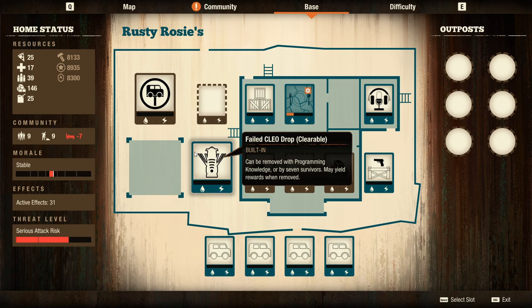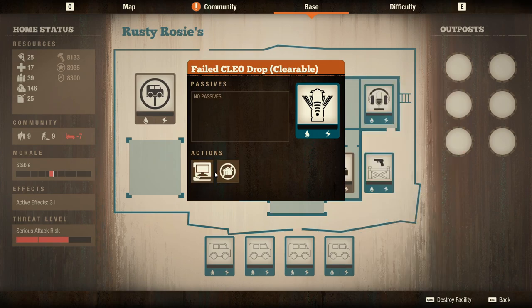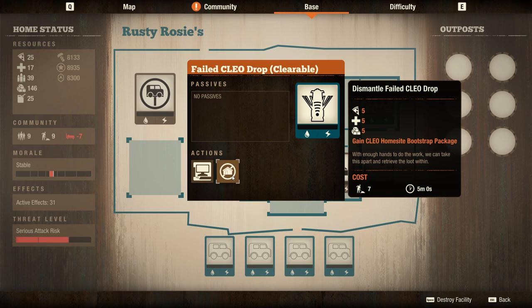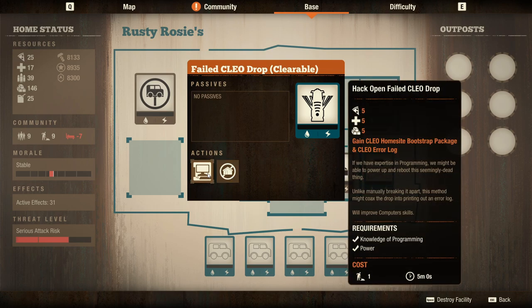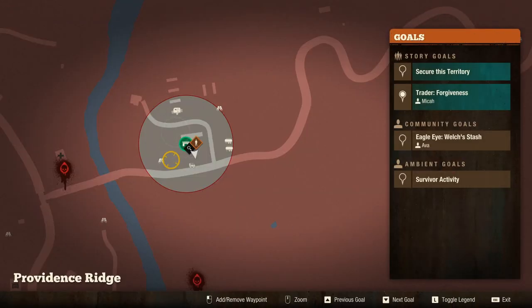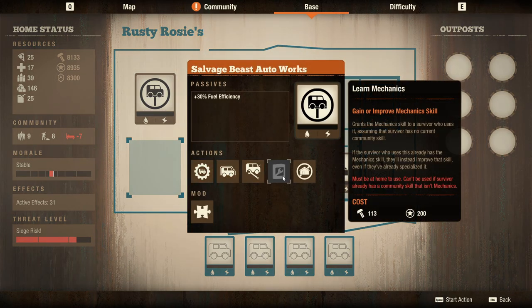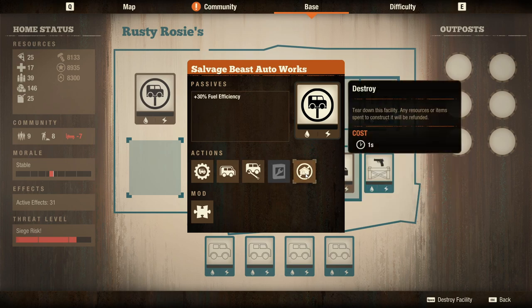It also has one outdoor small slot and two large slots. When you first move in, the large slots are occupied, but they can be cleared with programming or forced off using seven manpower. Clearing with programming gives you an error log that can be sold, though it's not worth much influence. Once cleared you'll have two large slots. The base also has a built-in auto shop, but the good thing is you can tear it down.